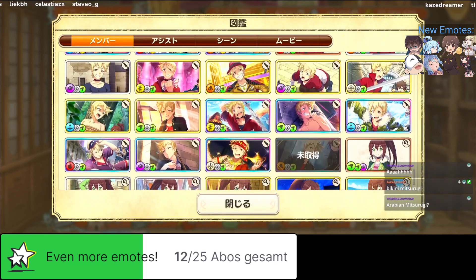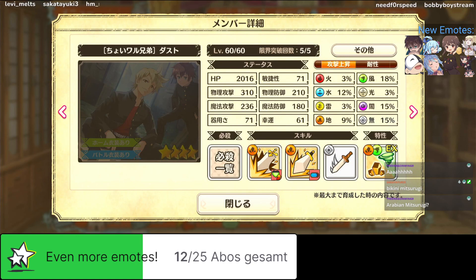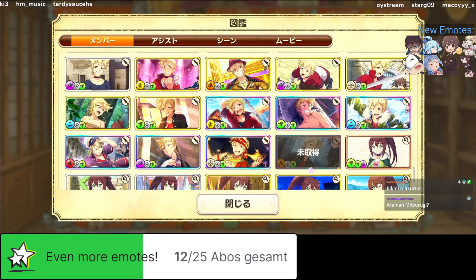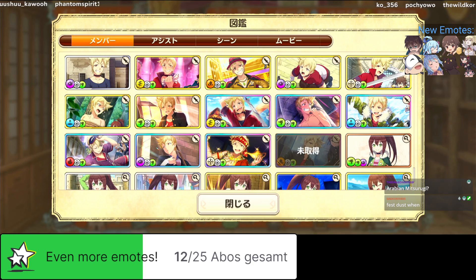Dust is a forgettable unit. We get a welfare Dust for the second school banner, but there's also a four-star school Dust. Fire Dust and pyjama Dust are whatever. This Dust was actually used in the last dark arena because it was a mage comp so Dust had a chance there.